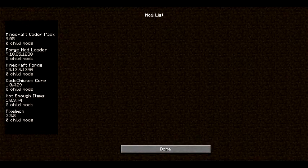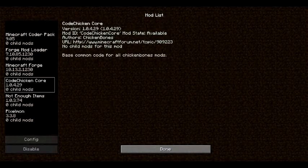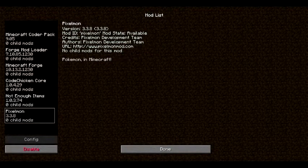If we look at mods, we have our Cutter Pack, a Mod Loader, Minecraft Forge, Code Chicken Core. We also have Not Enough Items so that we can know the crafting recipes, and Pixelmon.